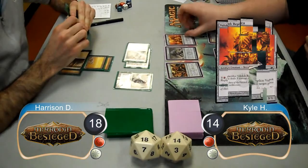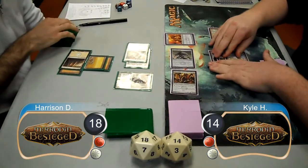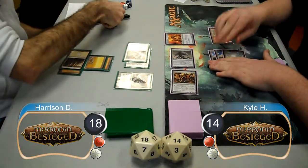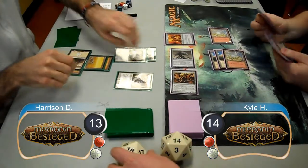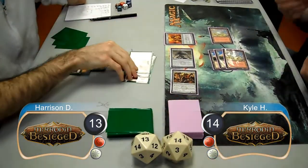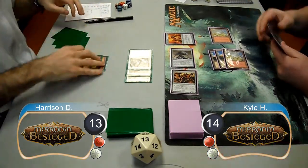Kyle then resolved a Volshock Replica and paid one mountain to keep his Spin Engine from being blocked by the Skyhunter. He then attacked with the engine along with his Idol, which Harrison decided to take, going down to 13. For Harrison's next turn, he sent his three Skyhunters to the red zone again, which Kyle had to take, going down to 8 life.